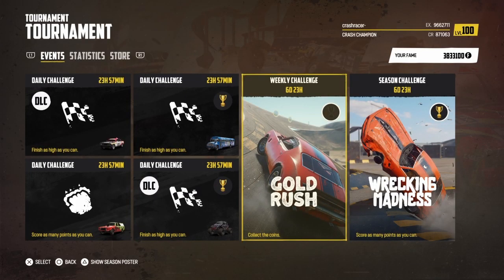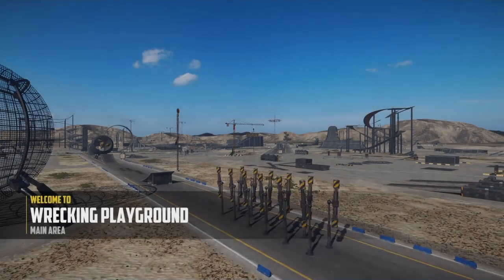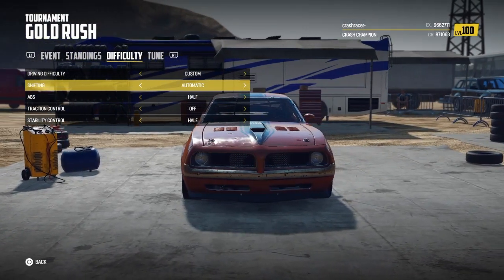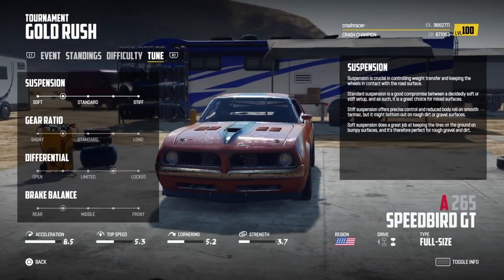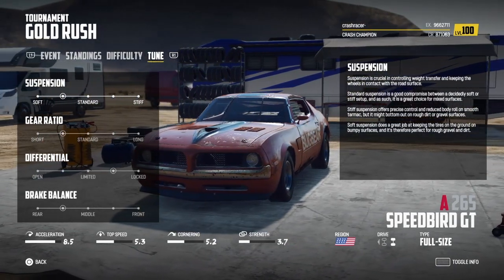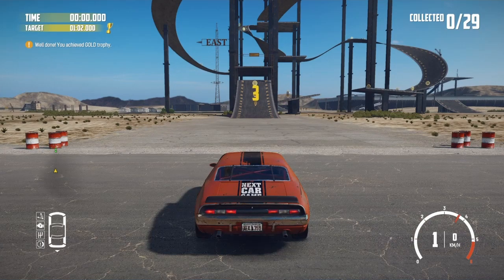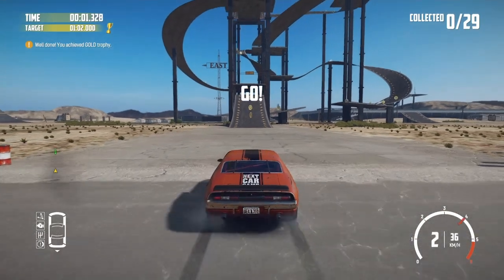Welcome to Crash Racer. Today we're playing Wreckfest and we're going to have a go at the latest weekly challenge, the latest Gold Rush at the Wrecking Playground. I'm going to use automatic gears and I'm going to try tuning settings of 2242. Course still in the Speedbird GT, and as with all these gold rushes, another very technical one.